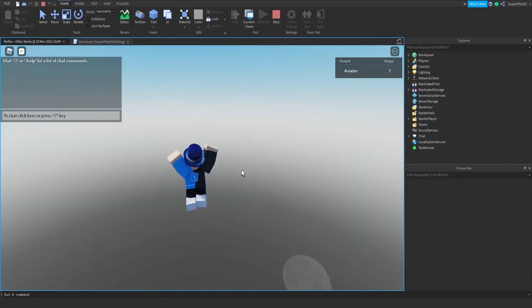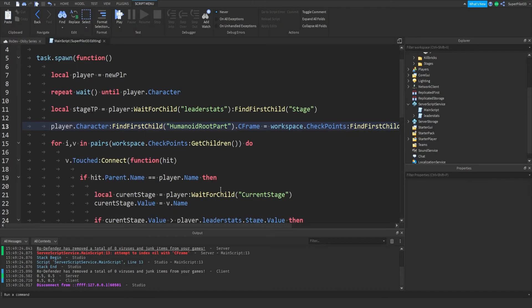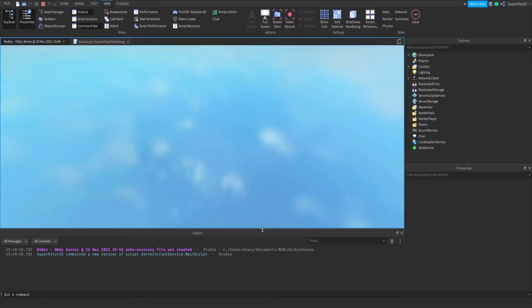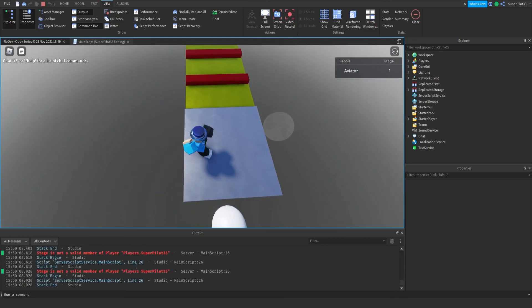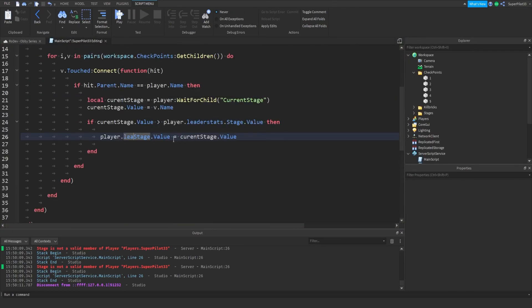Looks like I didn't make them visible. We do have our first error — attempt to index with CFrame on humanoid root part dot CFrame. FindFirstChild stage TP dot CFrame — I found the issue. What we need to do right here is stage TP dot value. So instead of looking for the int value, it's going to look for the int value's value. So instead of looking for a number it's going to look for the actual number. And as you can see I've teleported properly. The other error is stage is not a property or child of me, so player dot leader stats — my bad — player dot leader stats dot stage dot value. We're changing the leader stats value now.